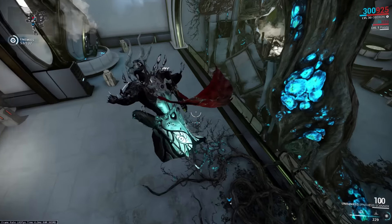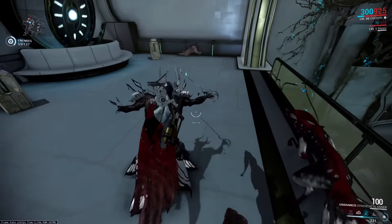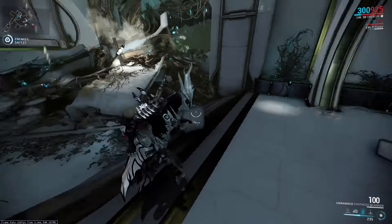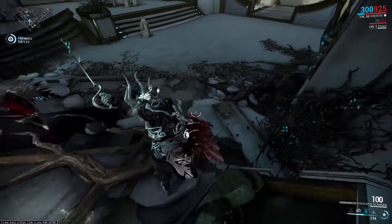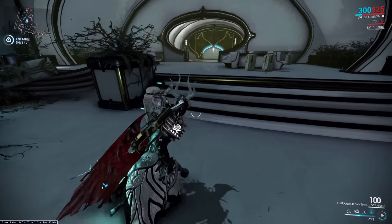So once you've found that module or once you have it installed, what do you do to get your own kitty? Well, you need to head on over to the derelict where you will find feral Kavats that you need to scan with your Synthesis scanner for a chance at getting DNA. The chance was doubled in a hotfix, although it still doesn't seem very high, so have fun scanning these guys.